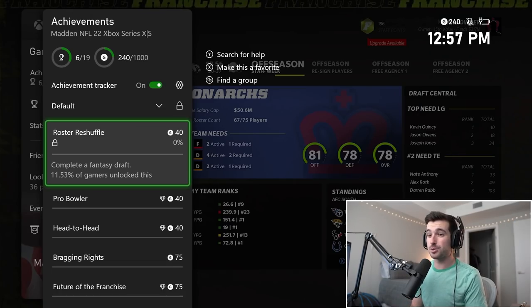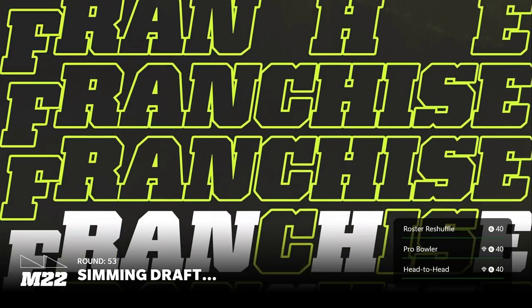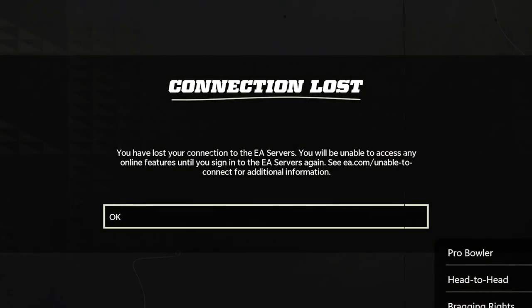Our next achievement is Roster Reshuffle, which is just to complete a fantasy draft. I created a new league, simmed through the fantasy draft, and unlocked the achievement. I did try to see who we got on our roster, but EA is EA.